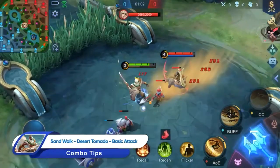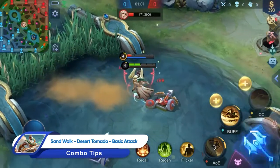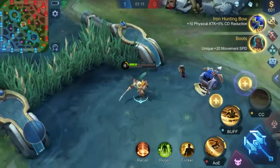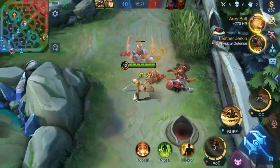During the laning phase, Khalid should take advantage of the power of sand to trigger Sand Walk so that he can approach his enemy. Then, try activating Desert Tornado to dodge enemies' attacks and strike back. Lastly, make good use of the enhanced basic attack granted by Desert Tornado to chase the enemy down.